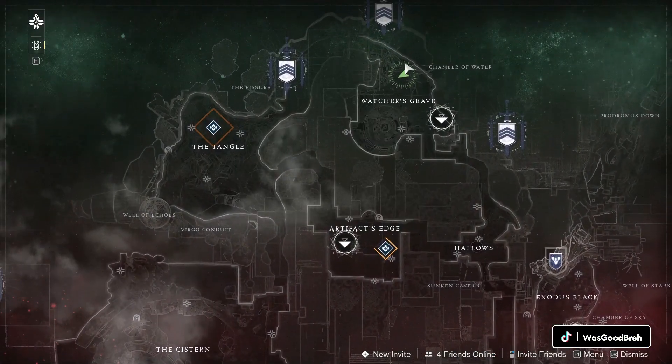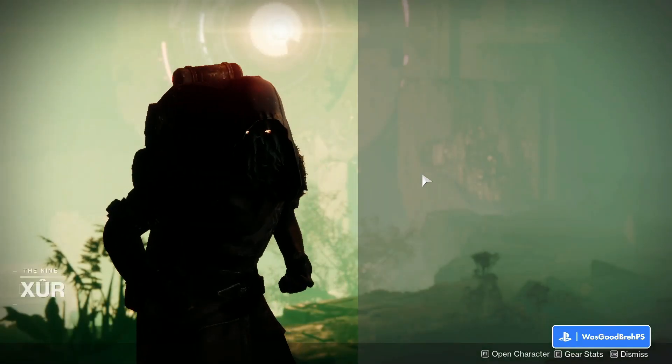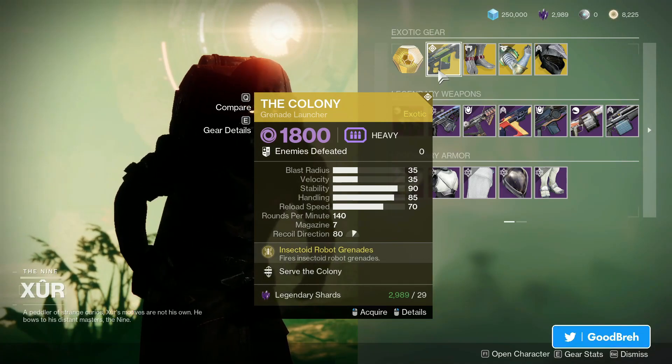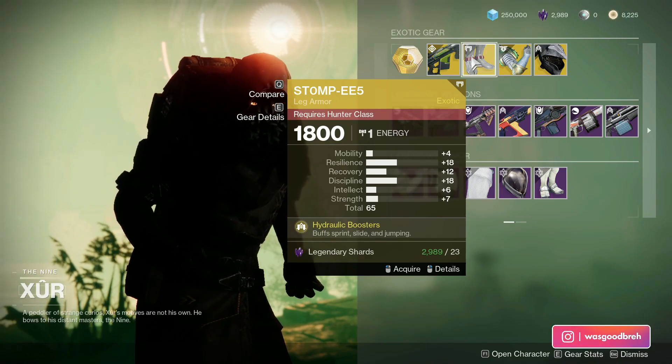You can find Xur this week over at Nessus at Watcher's Grave, right about here on this tree. Once you've located Xur, you're good to go. This week Xur has the Colony grenade launcher — I'm pretty sure this is trash.